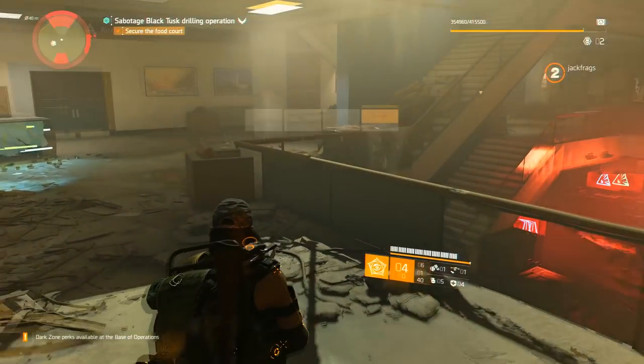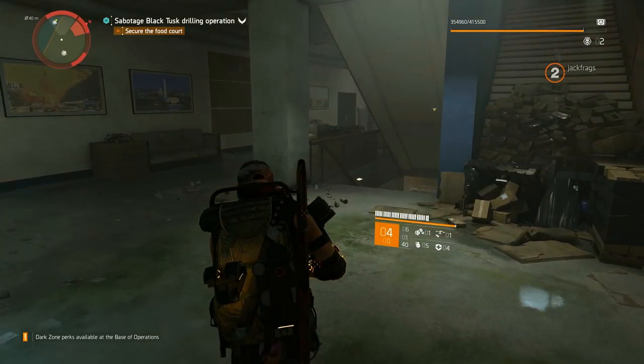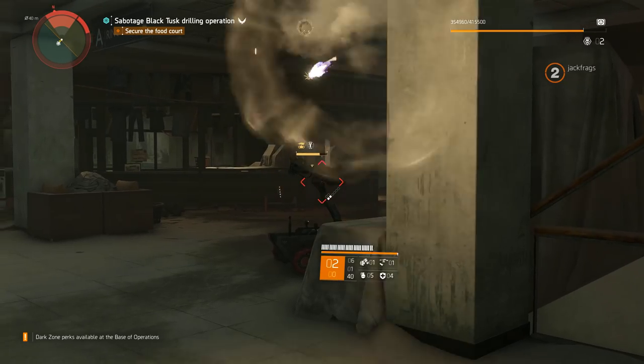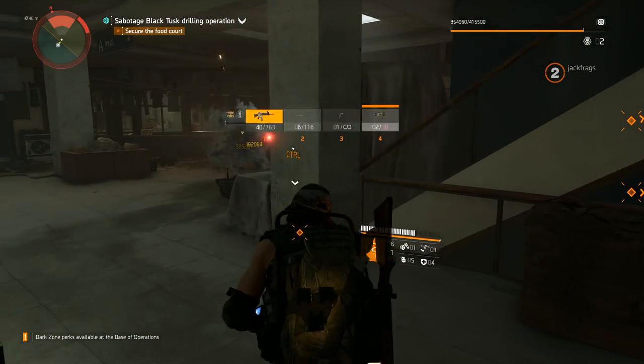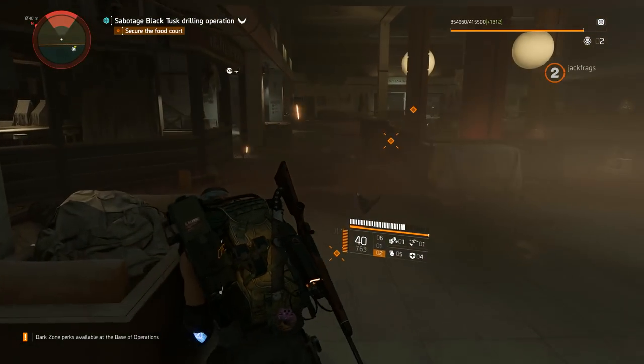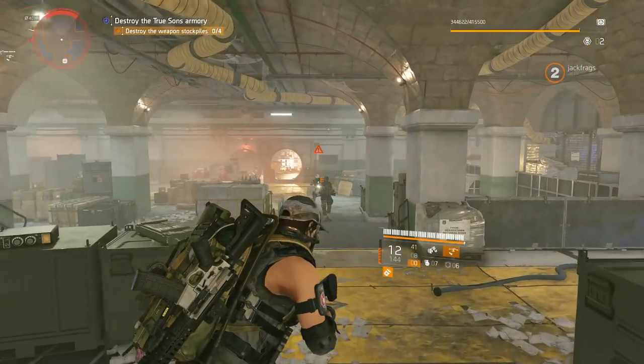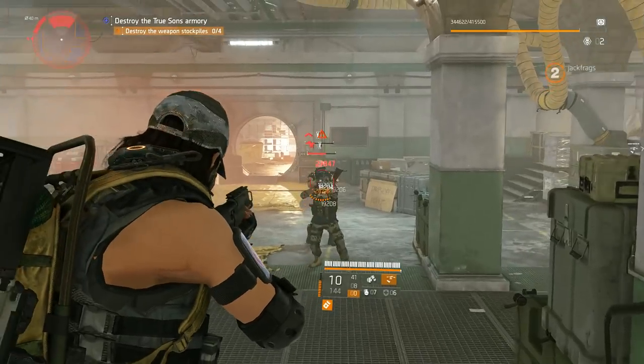His signature weapon is called the PO-17 launcher, and it can release up to six missiles on enemy targets. I found it really useful for taking out robots or the sniper dogs, which can be quite frustrating to fight at times. You can just ADS to lock on and then let the tracking missiles do their work. He also comes with the Maxim 9 sidearm and an EMP grenade.